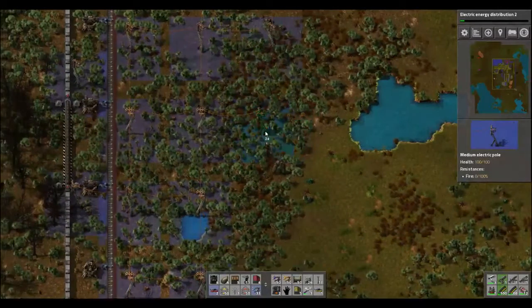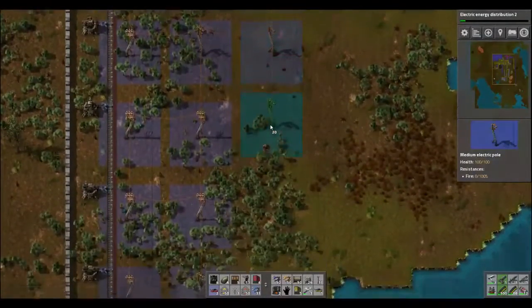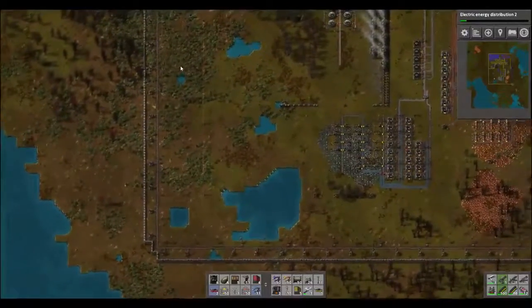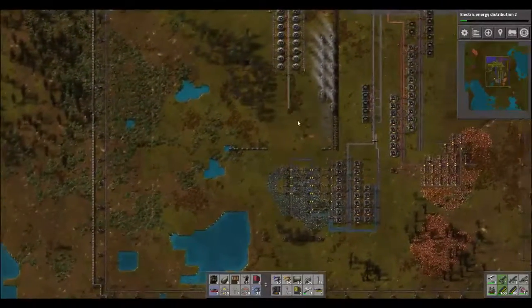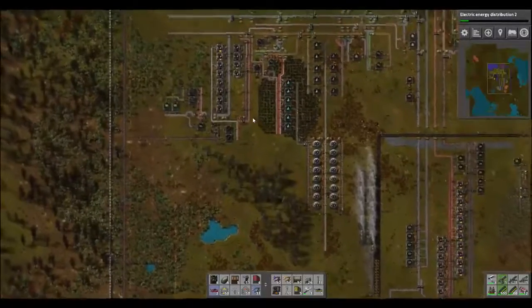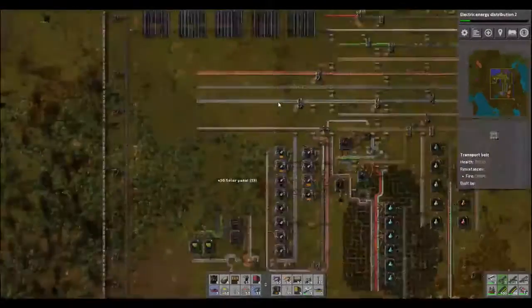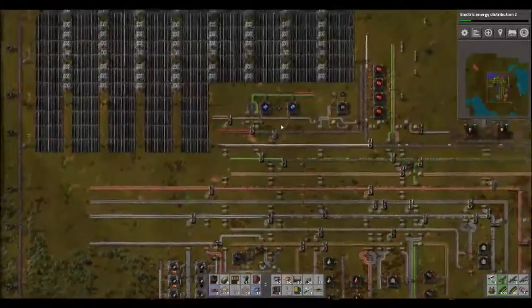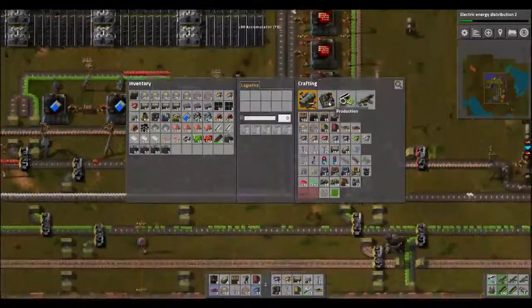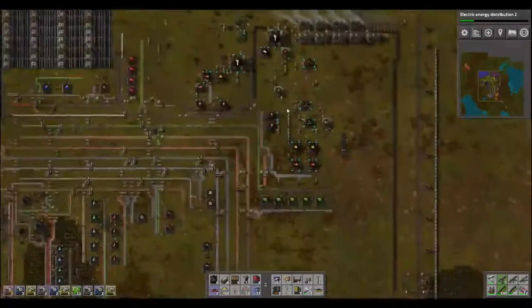I need a lawnmower here — too many shrubs in the way. Let's go grab that landfill, see if we can't fill in these little spots. And while we're doing that we'll grab the power plants, solar panels, and the accumulators. I'm also going to grab these speed modules and craft a few of these assembling machines while we're running around grabbing all this other stuff.